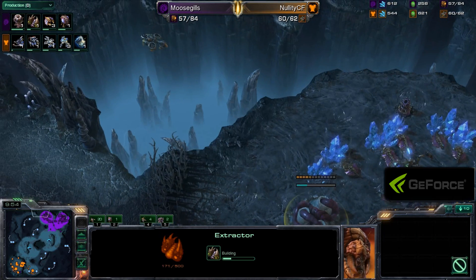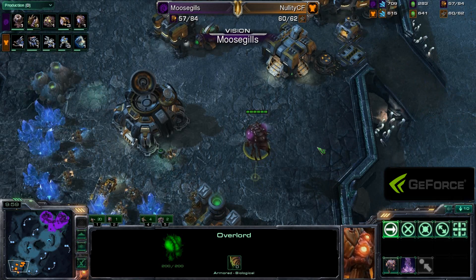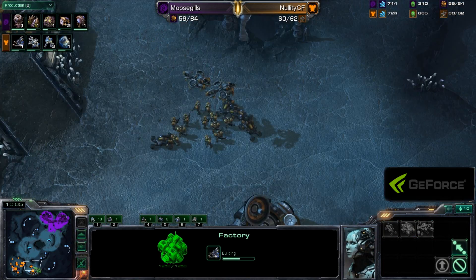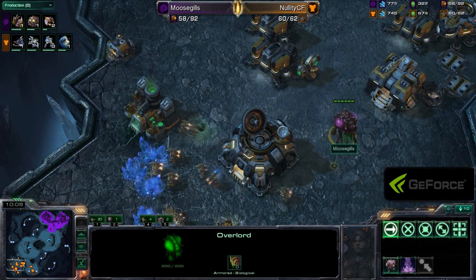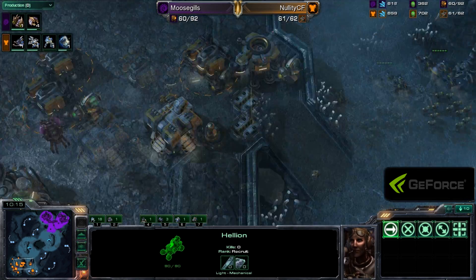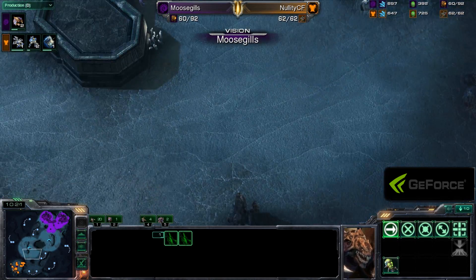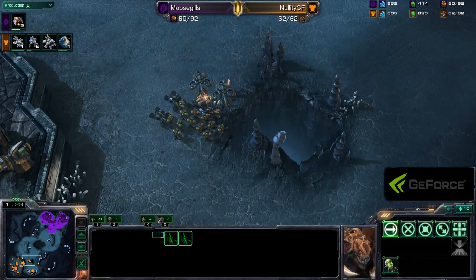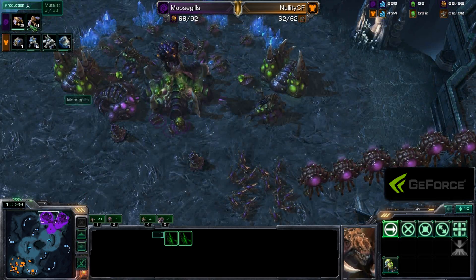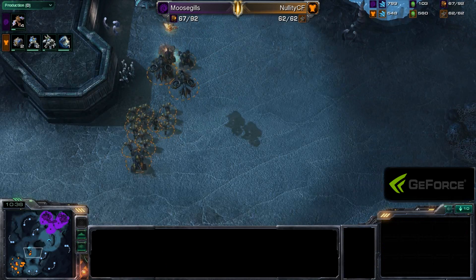Moosegills finally getting his fourth extractor up, which was a little tough because that Banshee was there for so long. One Overlord is going to get a good look inside Nellity's base, but Moosegills is in a little bit of a bind because he has no real way to deal with this Marine Hellion army. Does he even know it's moving out? He has a couple of Zerglings and is making drones right now — he hasn't seen anything yet. These units from Nellity are just outside Moosegills' vision range.